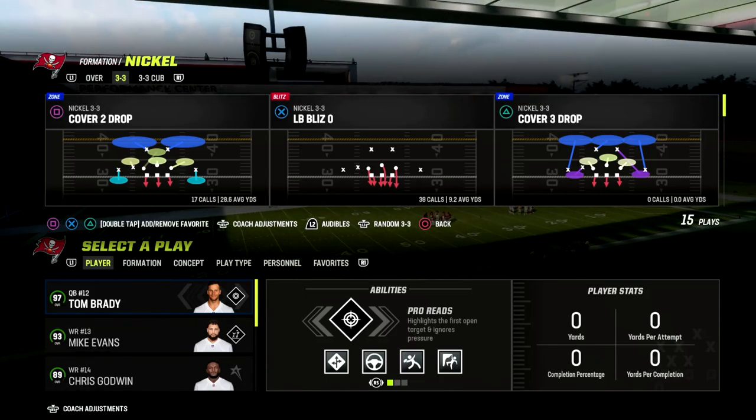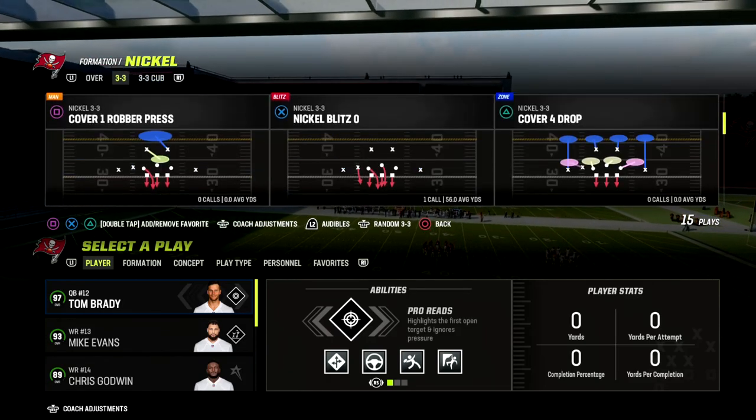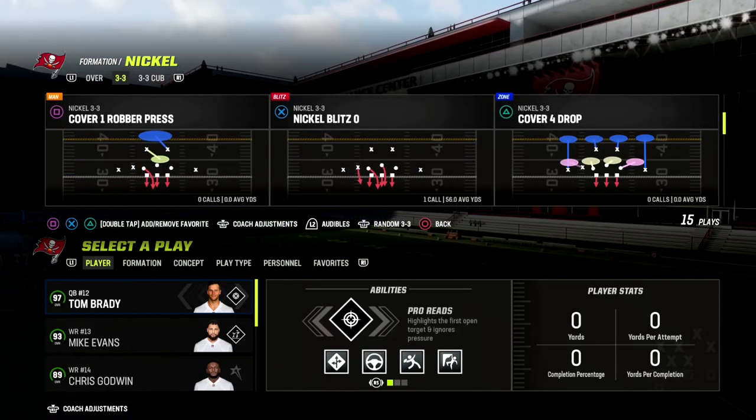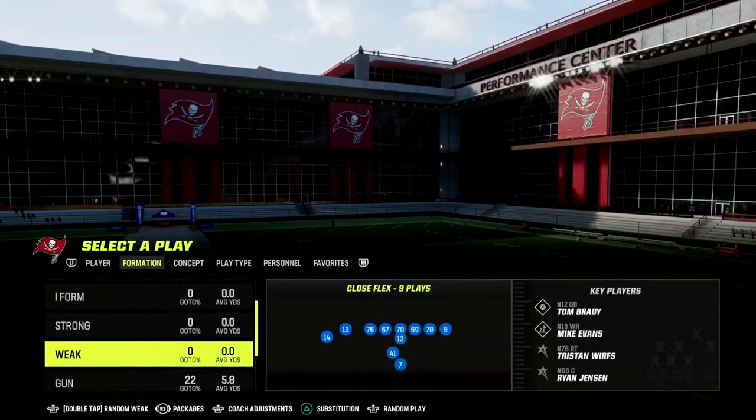The link is in the description. Today we're going to be showing you a match beater out of the play Cover 4 Show 2. I want to first show you why Cover 4 match is so powerful against compression sets, and then we're going to show you how to bomb it for a one-play touchdown.